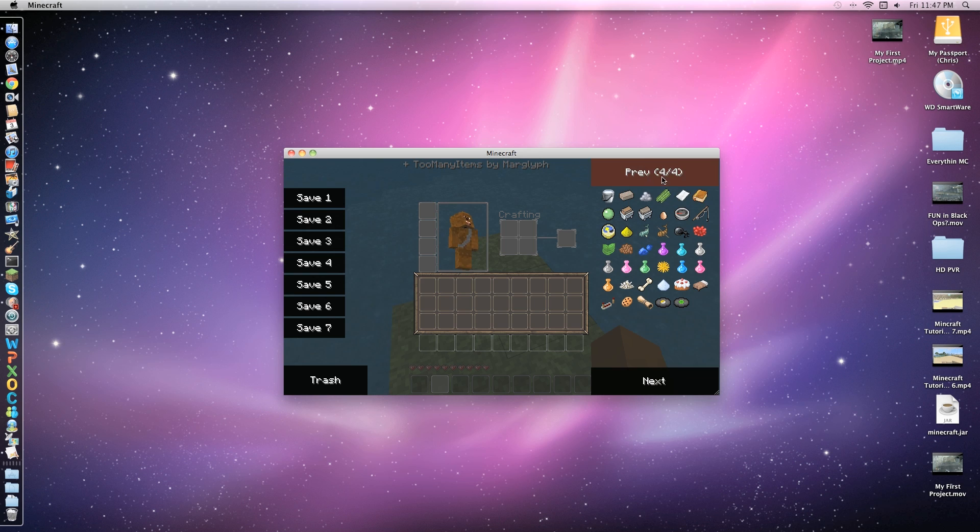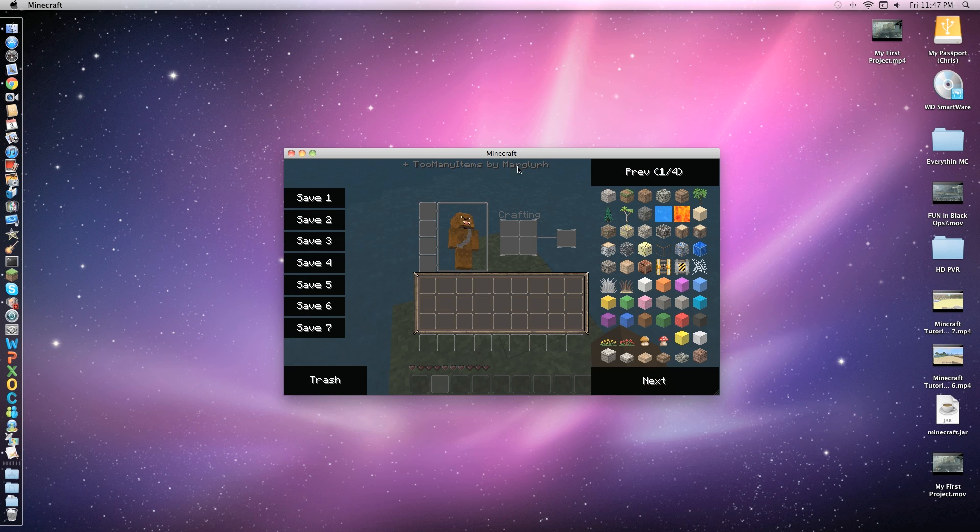I'm going to start off by showing you the other mounts. This is the Too Many Items. I recommend saving it with nothing in there first, then just grabbing everything. Once you left click something, that gives you 64 — or the highest possible it can. Shift gives you 111 of everything, no matter what you click on. Then you can just load it back up, which is pretty nice.